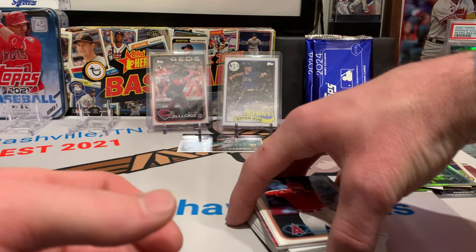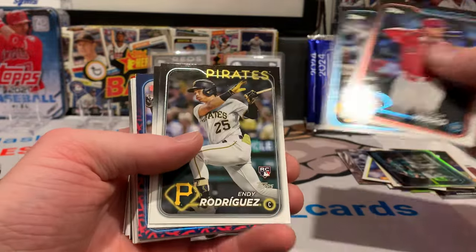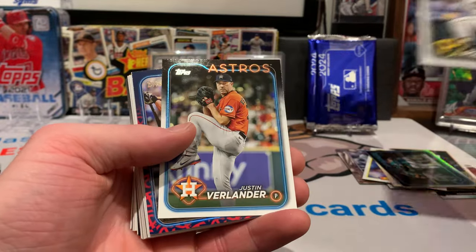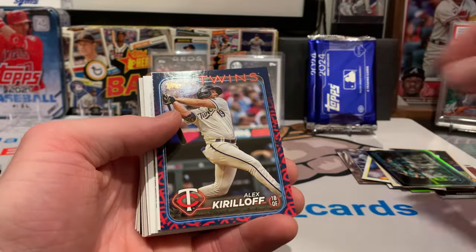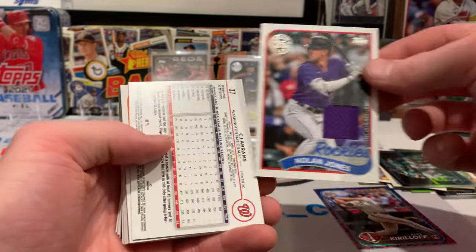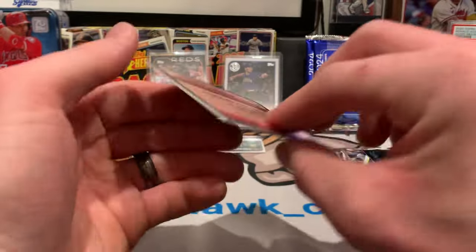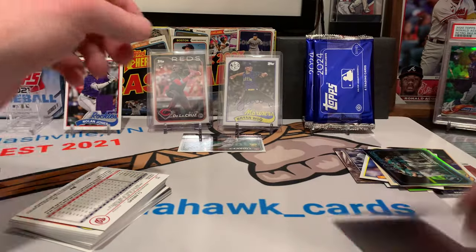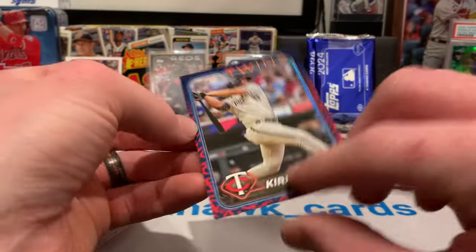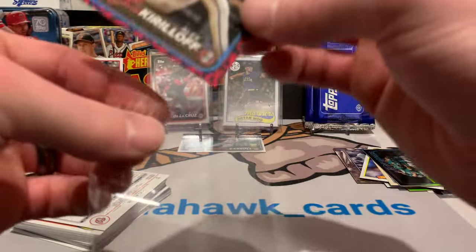Did we get a team variation card right there? We did — but it's a Twins card. Indy Rodriguez's rookie card is a good one. Alex Kirilloff. We got a Nolan Jones relic behind it — a little napkin swatch, purple napkin swatch. I'm not sure what the print run or the odds are on these, but I think those are super sweet if you can get that in the right player.